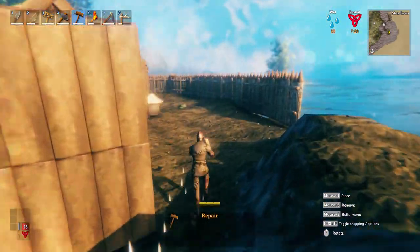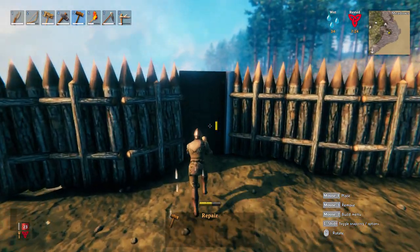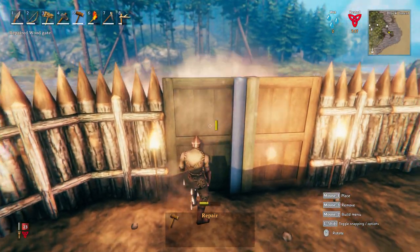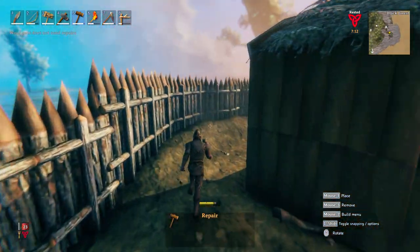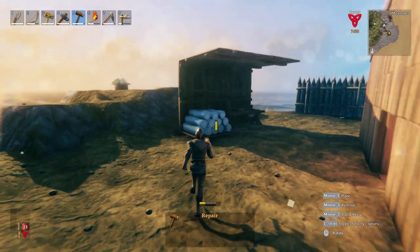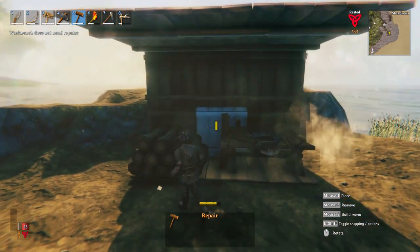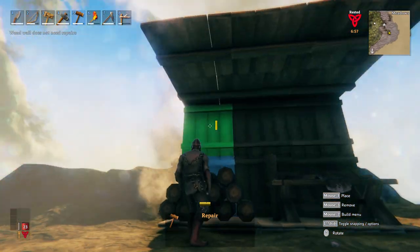So that is something to keep in mind. It seems that you will have to use the thatch roofs to cover your base. Instead of just placing floors and using them as a roof — that will not work. You can use the floors as a floor but not as a roof if you want to prevent structure damage, especially on wooden bases. So if you find yourself taking damage and you have a floor as a roof, that's probably why.